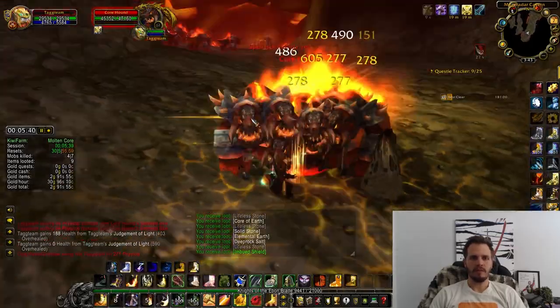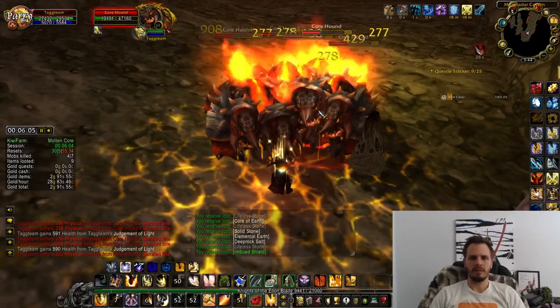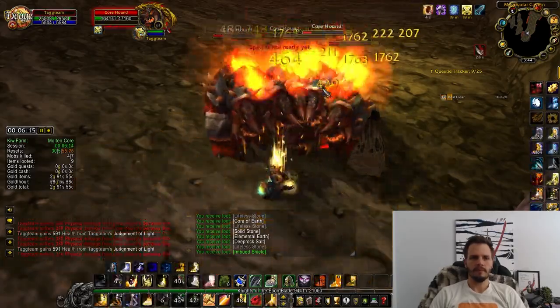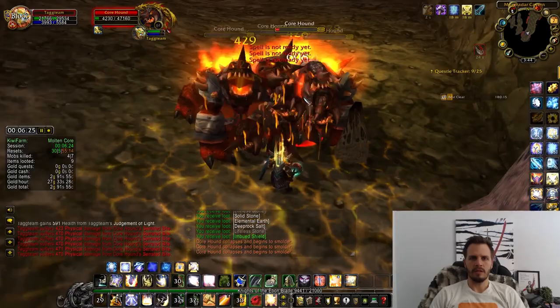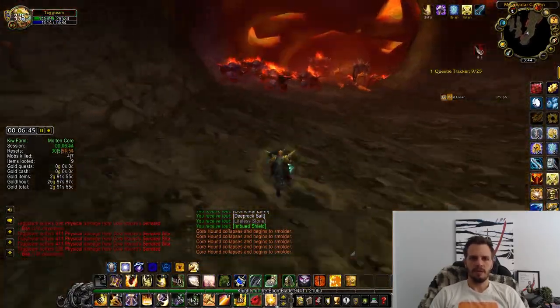In this area we're taking out the core hounds. These have to all die around the same time, otherwise they will bring themselves back to life, so focus your damage back and forth on all of them. It's helpful to turn nameplates on so you can see at a glance what their health is.